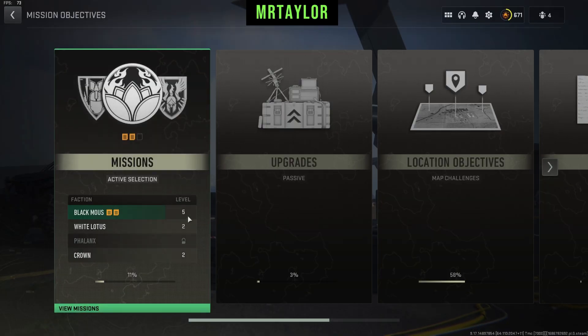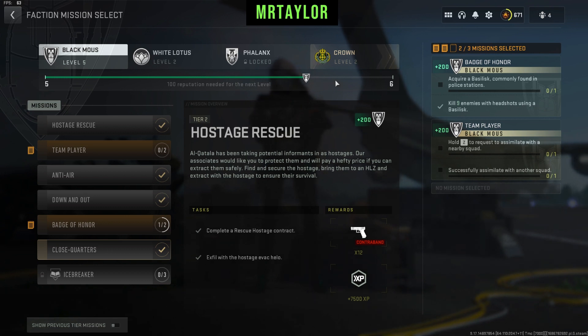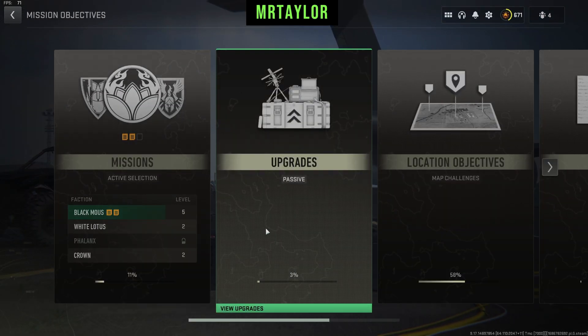Basically, the only main thing you need to do before you attempt this mission is get your Black Muse to level four. You obviously have to complete missions to do so, and each mission you complete gives you more reputation, which gives you a higher level.